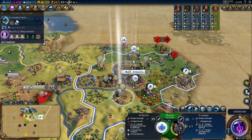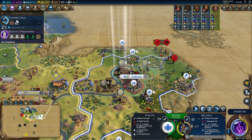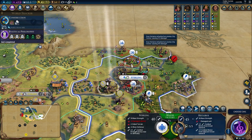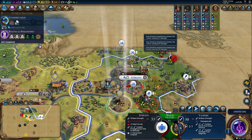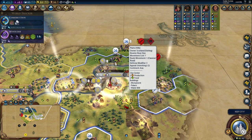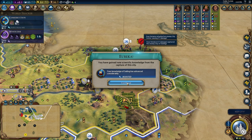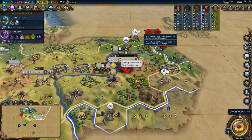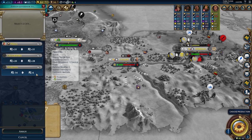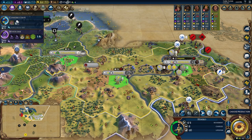After taking one city, I basically beelined immediately for Scotland's capital, which was actually an extremely easy take. I think I was able to take it in only like one or two turns because the amount of damage I do with these Hetaroi with the Great General is just ridiculous. This is why Alexander is such a good civ — basically nobody in the early game can stand up to you when you have units with 40 combat strength on like turn 70. You just basically kill everybody you come across, especially since they can move a lot better and you're bound to get a Great General that makes them even stronger with even more movement.